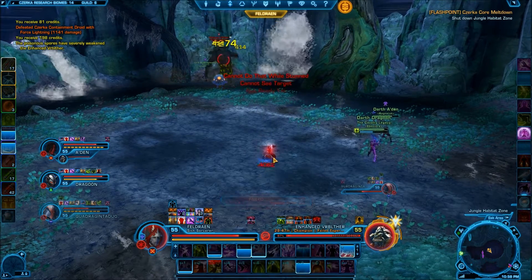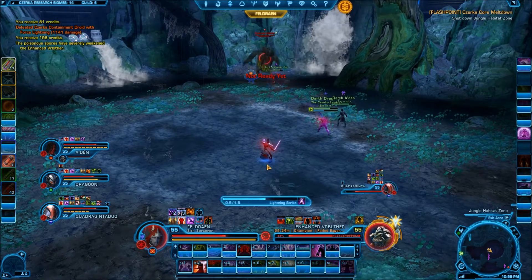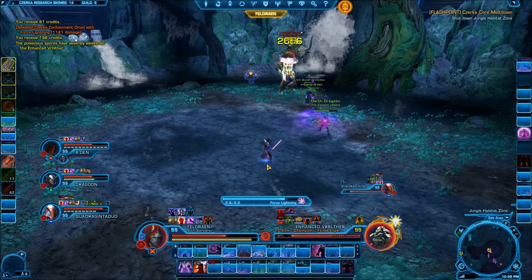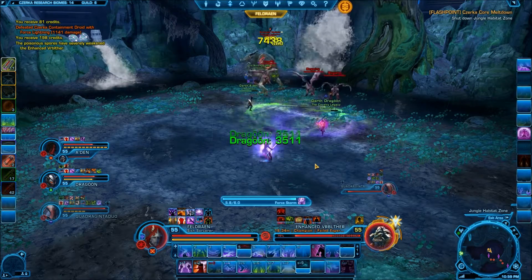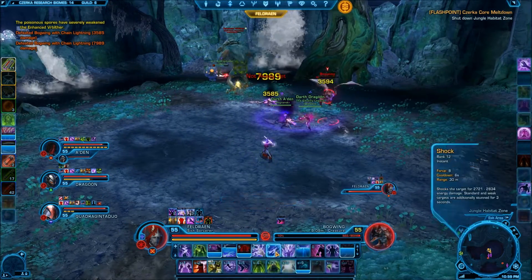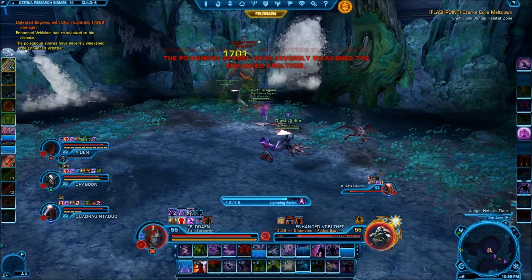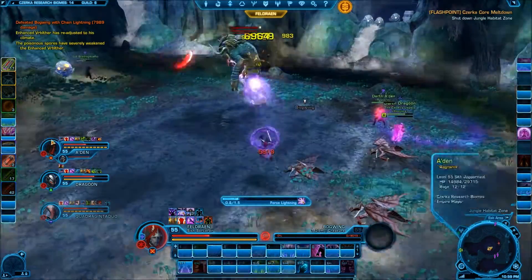The boss does have a tendency to jump around a lot, occasionally jumping to a random member in order to do damage, using a group-wide stun, or just knocking the tank back. Nothing too difficult, just be aware of them. At approximately 80, 50, and 20% health, the boss will summon three Bogween adds. These are more of a nuisance than anything else, but if they attack the healer, they can be dangerous, so DPS should focus these down quickly. Other than these two mechanics, the boss is mostly a rinse and repeat tank and spank.